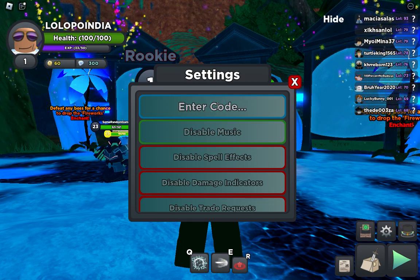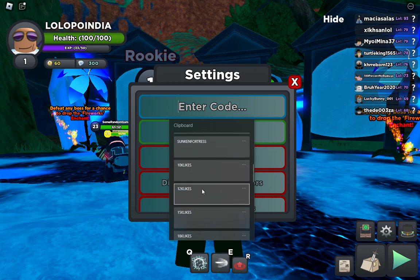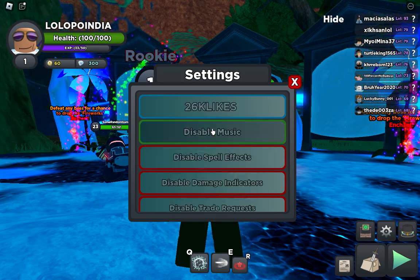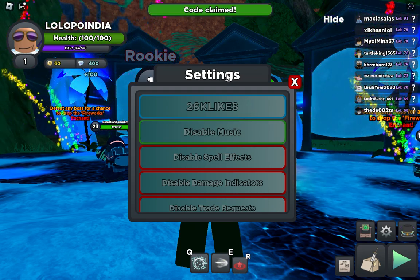I have more codes and I'm gonna show you them one by one. These codes are very useful. The next code is '26k likes' — this code is also working, and you can see 'code claimed'.